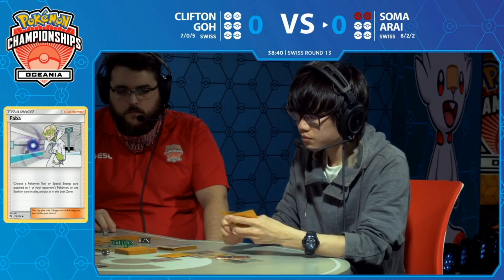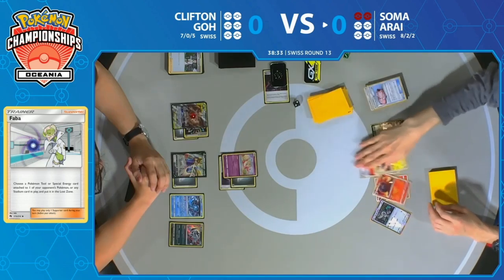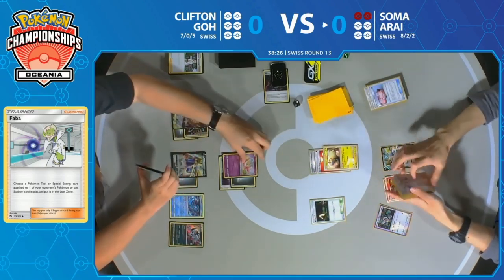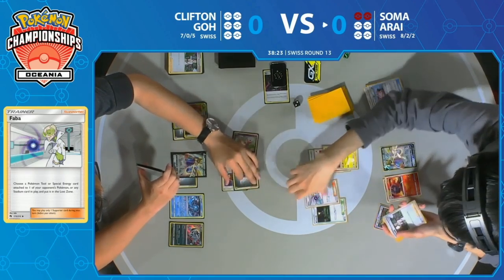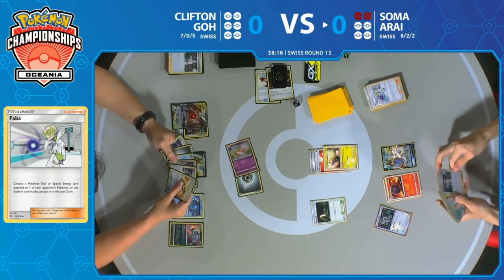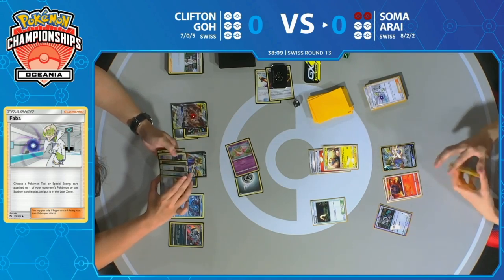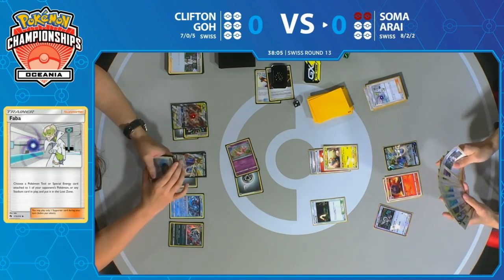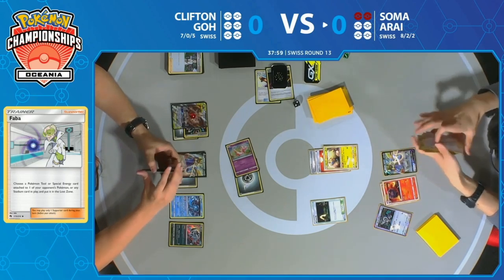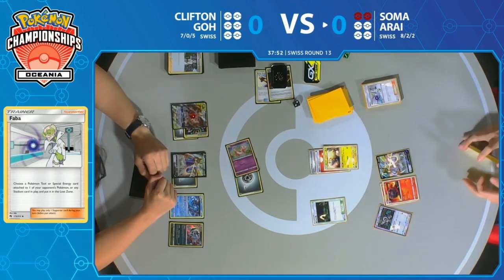This is not going to be a fast clock on Clifton, but Clifton has a very fast clock on Soma. Soma is on the back foot. Clifton has been knocking out a Lily's Poké Doll every turn. Another Faba removes the Escape Board — that's going to be important. Now there have to be two heads in a row for Clifton's Mew to wake up, and Clifton has already used at least one switch, meaning he has a limited number of these effects.